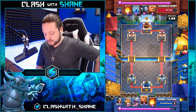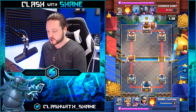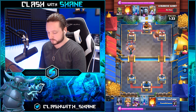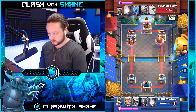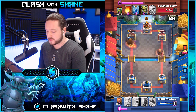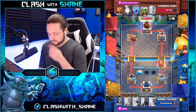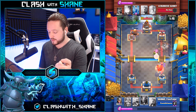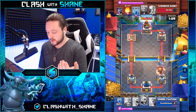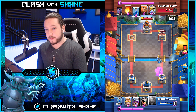Math chain guys, math chain. So we're gonna go giant left lane with a bandit to support — going opposite lane pressure. Giant, bandit, and then we zap some bats. He goes minion horde and we go fireball. Now here's the thing guys — we do work to that tower, like absolute work. I think we just take the tower for a one crown lead. But look what happens next — we log here, he goes spear goblins, we go mega minion for the spear goblins. We know he's got goblin gang and spear goblins, so I was fully prepared for that.